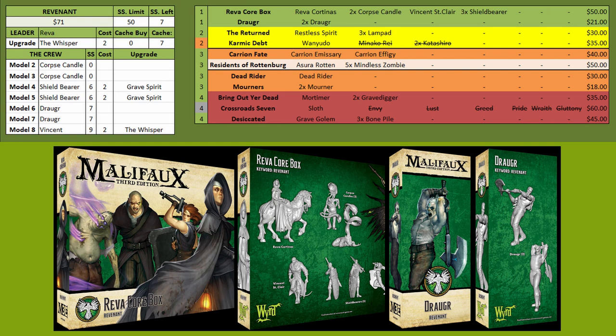The Draugr are pretty good mid-range hitters — you're using them mostly for some absorption and beating. Vincent is an okay shot but you're mostly taking him for anti-summoning, and he's the first model to drop out of your normal list when you get into the yellow boxes.